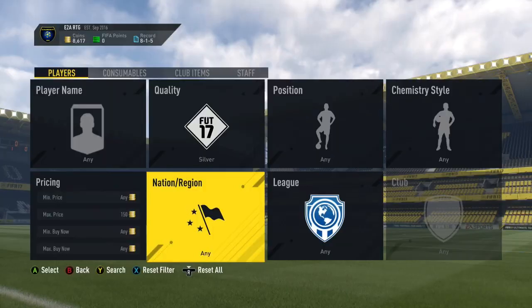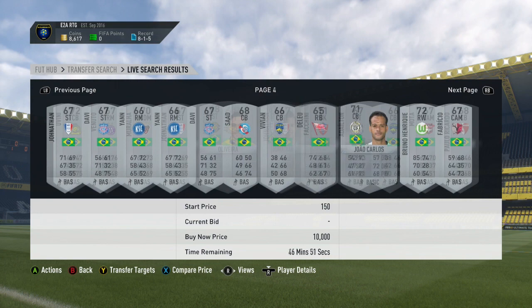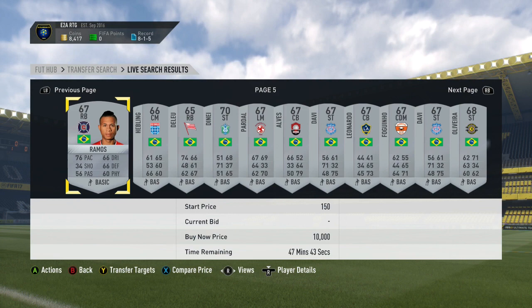The next method, again with 150 coins, is the Silver Bid method. I like to do this with a certain league or nationality — so Brazil, England, France, Germany, any of the major nationalities. You just want to go through and find anyone who looks good, anyone who's rare, anyone who plays for a decent team or in a decent league. So Bruno Henrique here — really good example, great card, plays for a good team there in the Bundesliga. If you compare his price, he's going for 950 coins, and I can probably pick him up for just a couple of hundred coins there. Really nice deal.